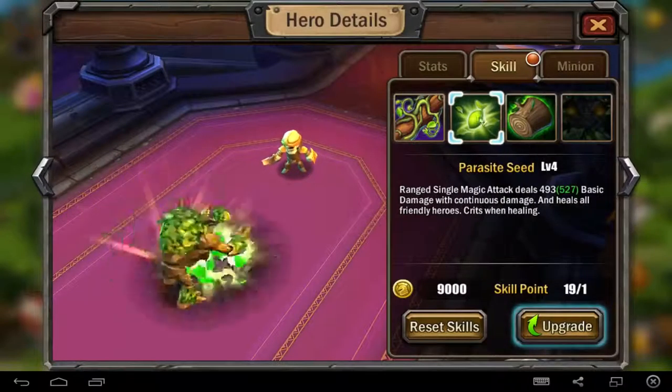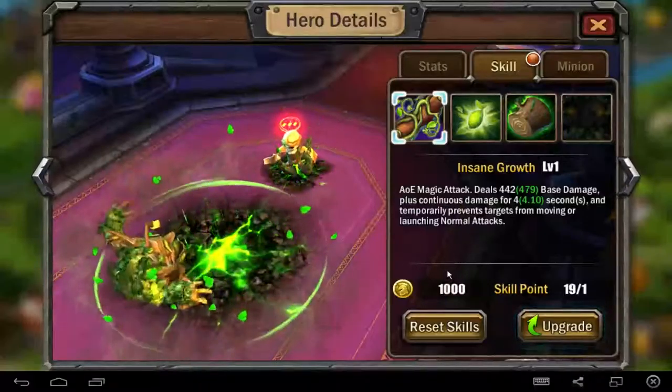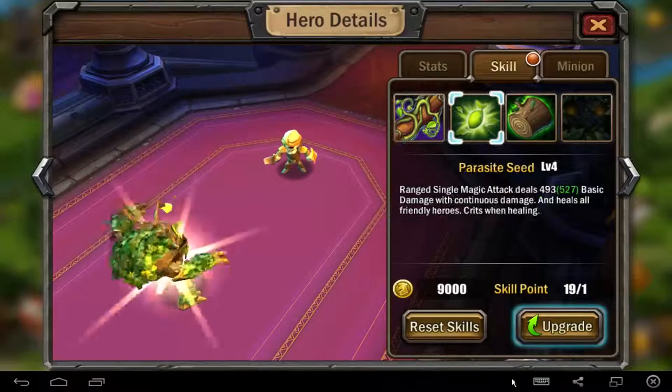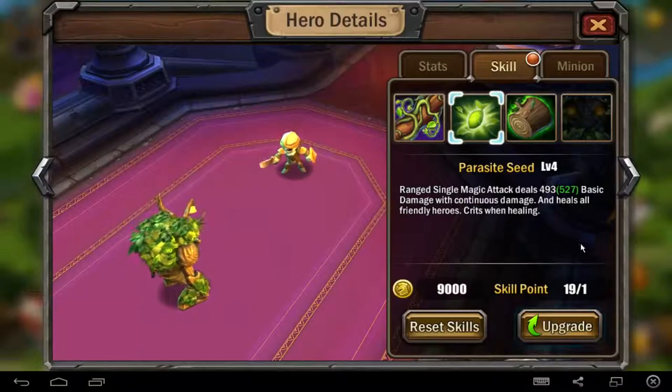We have a main skill: Insane Growth, at level 1. I don't level this too high because I'm doing better survival skills instead. This skill makes disarming on targets — five targets, I'm not sure — but they can't move and can't auto attack, though they can still use magical skills. Just for your information.